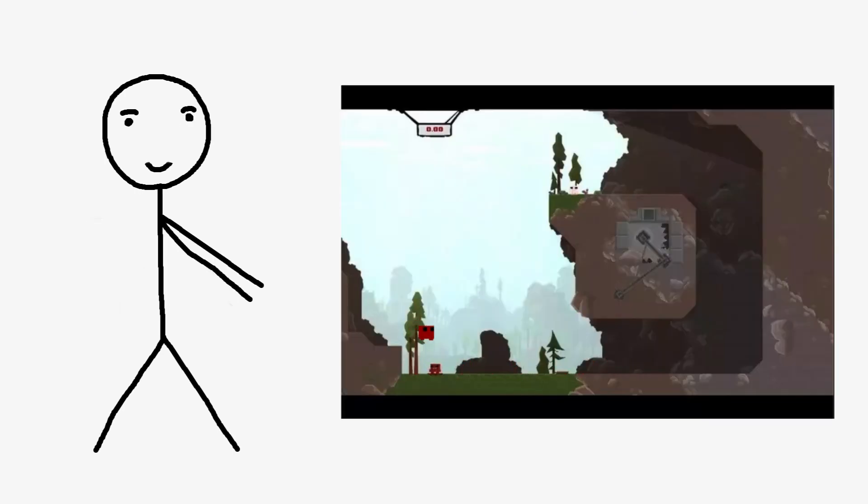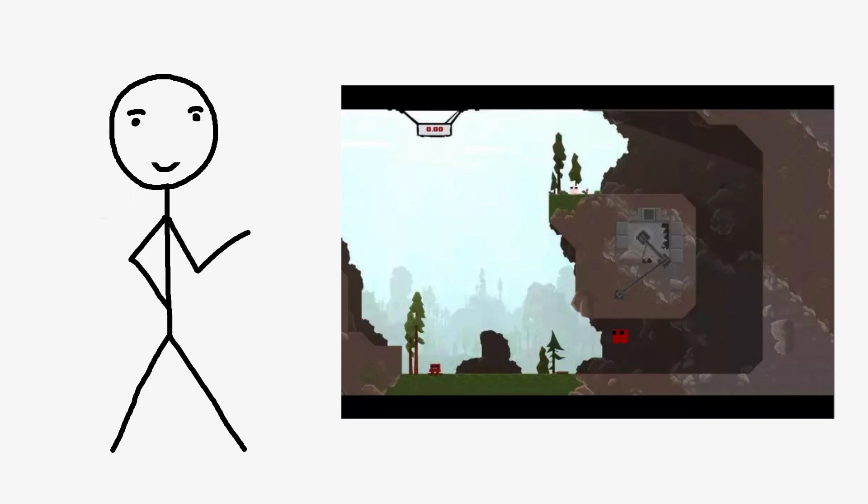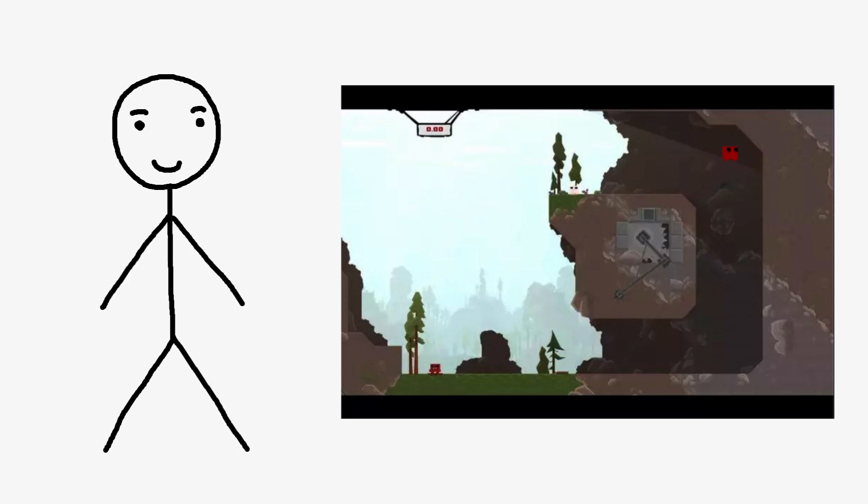And here we have the finished game. Hell yeah it works! Honestly I'm very impressed by how close it looks to the original game. Now that we've spent 5 days making a dumbed-down version of an existing game, let's get started with the AI.